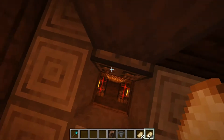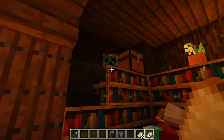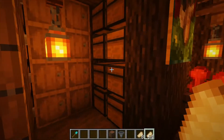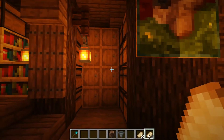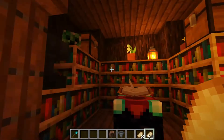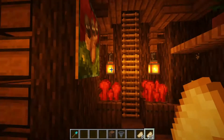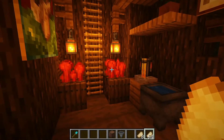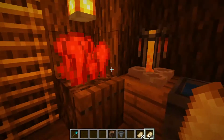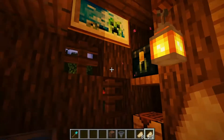Down here is the basement. We have your enchanting table, a creeper head, and an anvil. Here's your little mini storage — I know it's not the greatest, but with storage boxes up near the kitchen as well, I think it's doable. You can always expand into another tree outside. There's nether wart here, and you can craft at the brewing stand. There's also another ender chest down here so you don't have to climb the ladder if you need to grab something.